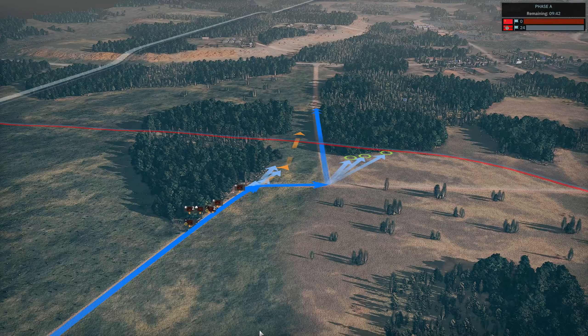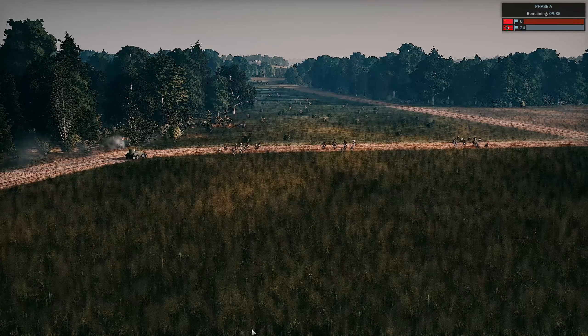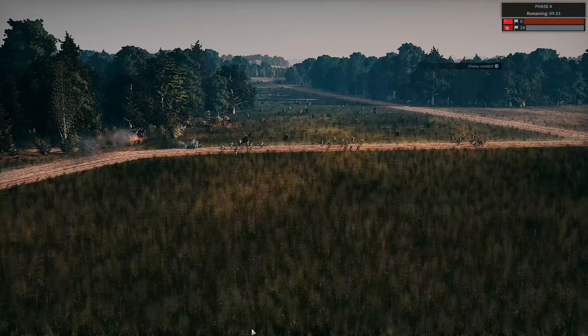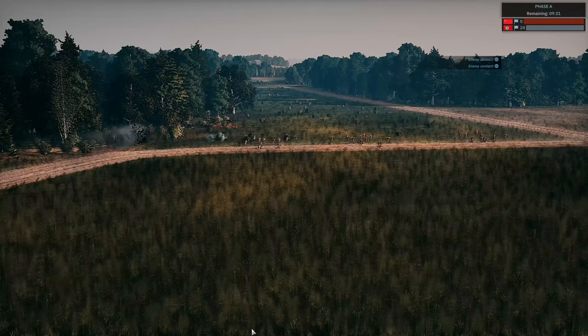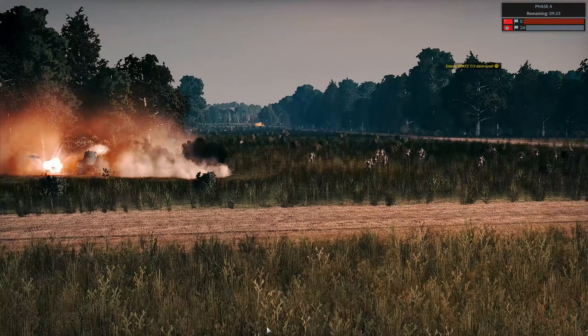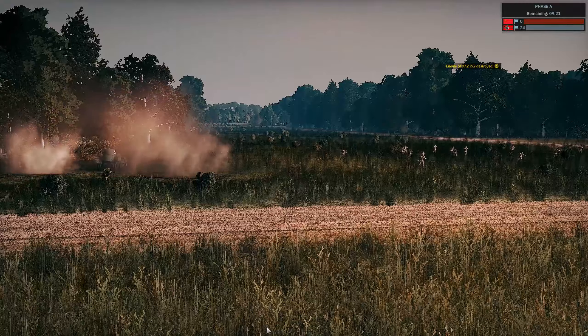Starting off the battle, I'm moving up my forces on the left hand side. We've got an infantry platoon, some mortars, machine gun and an armored car. We spot a German anti-aircraft unit, so I get the troops out of the trucks straight away so they don't become a target. I bring up the BA-10, the armored car, to try and take out the German half-track — and it manages it in one shot. With that, the advance can continue.